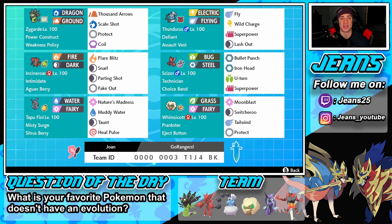Next we have Thunderus with the Defiant ability — great against Intimidate Pokemon that are heavy in the meta right now like Incineroar, Arcanine, and Landorus. He's rocking the Assault Vest so we can eat up special attacking hits. His moveset is Fly, Wild Charge, Superpower, and Lash Out.